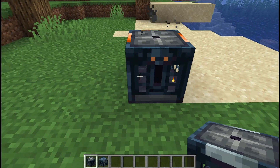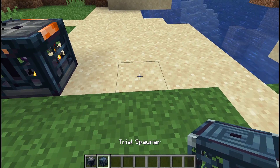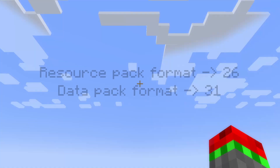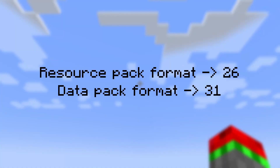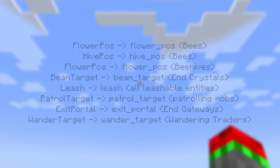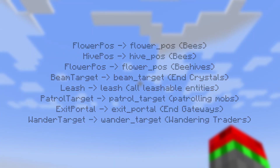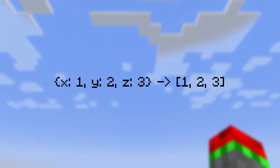The vault now has a new texture to differentiate it from the trial spawner. The resource pack format is now 26 and the data pack format is now 31, changing camel case names to underscore case, and it also changes block positions to be stored as integer arrays instead of objects with x, y, and z coordinates.